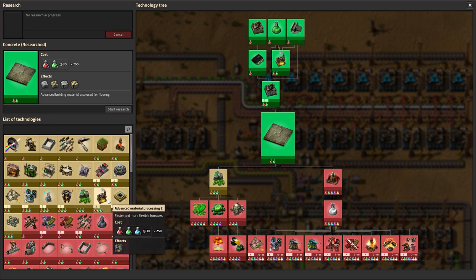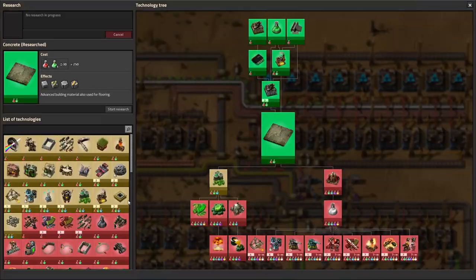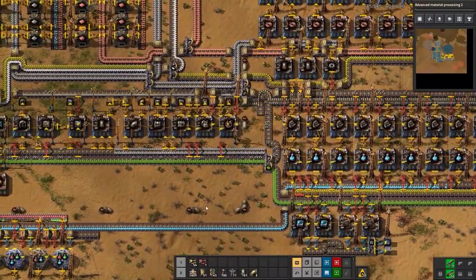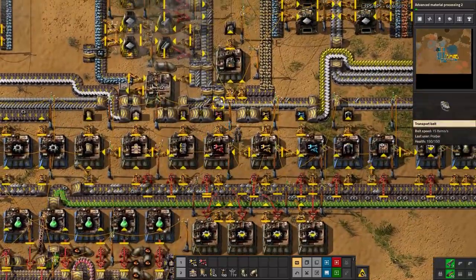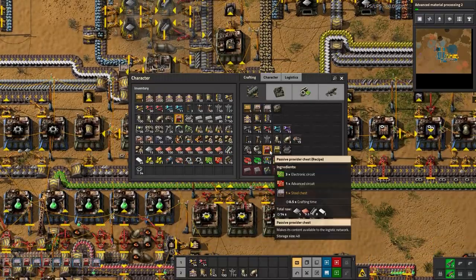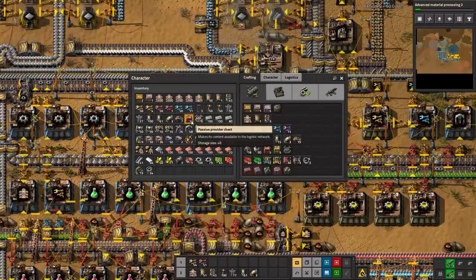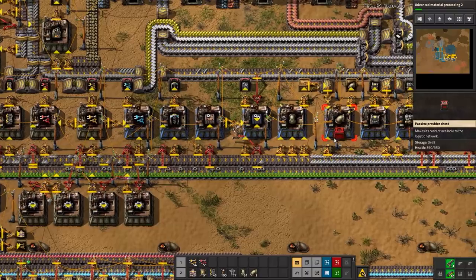Concrete is now finished. We can move on to advanced material processing, which will unlock electric furnaces — we'll research that. We're not too far from getting purple science assuming we can increase production. Let's do quick inventory management, grab some resources, start putting down passive provider boxes so we can request materials, and increase the cap on this since phase two builds will require a lot of underground belts.